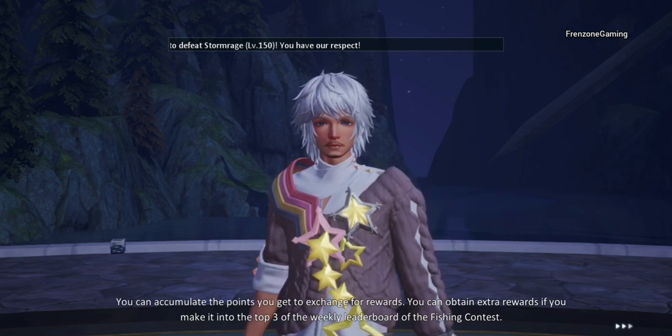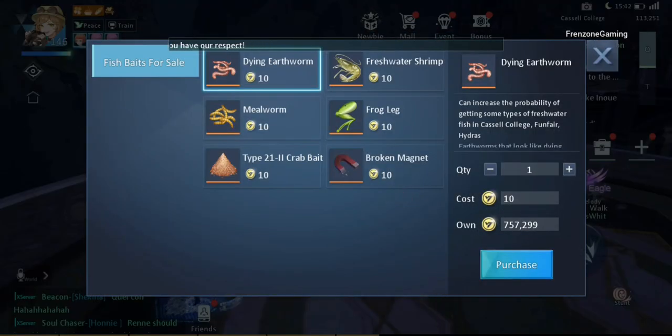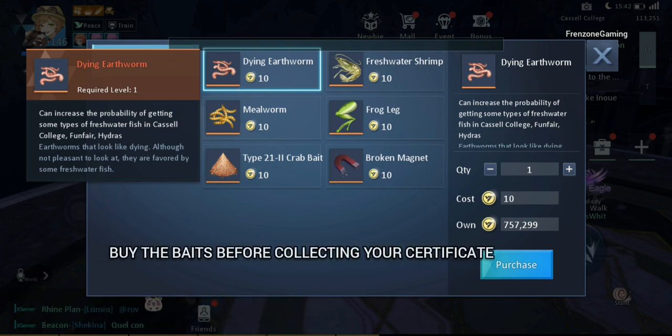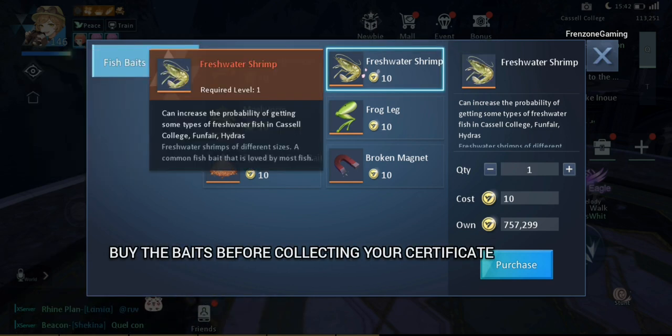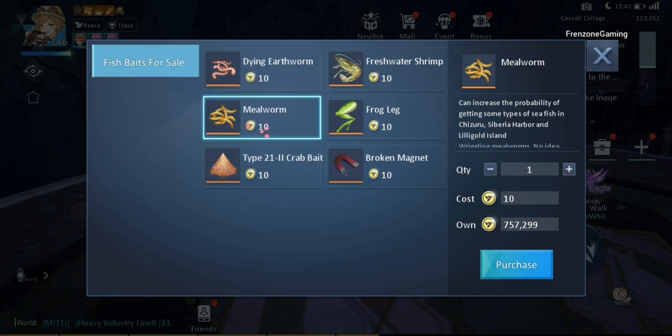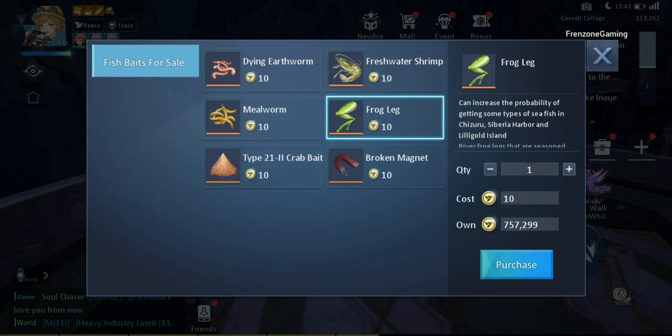The second NPC gives you baits. There are different types: the Earthworm and the Freshwater Shrimp baits help you catch freshwater fish at Castle College, Funfair, and Hydros. The second set includes the Male Worm bait and the Frog Leg — these two help you catch sea fish at Chizuru, Siberia Harbour, and Lily Gold Island. These two sets are separate from each other, so take note.